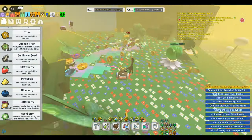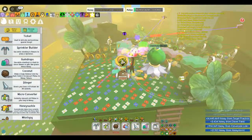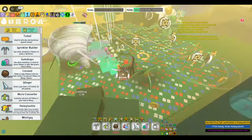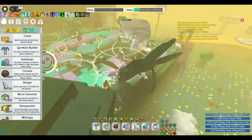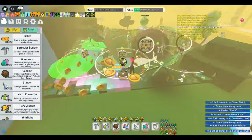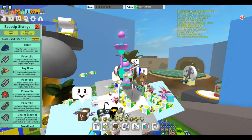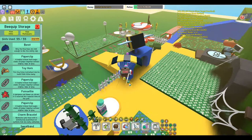The tenth and last method is Honeystorms. Summonable every four hours, these storms yield around five to ten tickets each. While they offer a straightforward and reliable ticket collection method, their consistency places them alongside meteor showers in the C tier. There you have it — a breakdown of ticket generating methods in Bee Swarm Simulator. Happy farming.